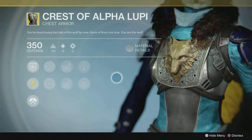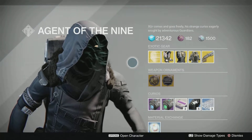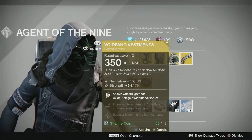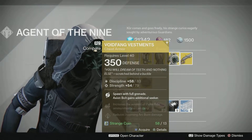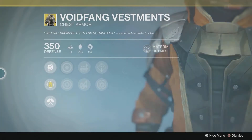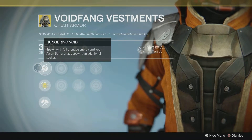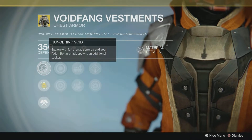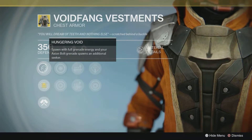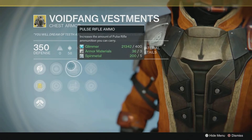Last but not least, for the Warlock this week we have the Voidfang Vestments. I do have these — I think it was the very first exotic armor I ever got. I used it on my Warlock for the longest time because I was heavily into the void subclass. The exotic perk is Hungering Void: spawn with full grenade energy, and your Axion Bolt grenade spawns with an additional seeker. Very, very nice. That's why I picked it up, or I just really liked the way it looked.